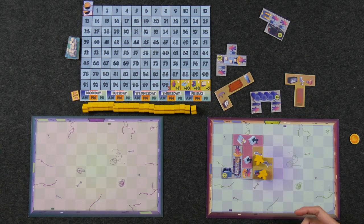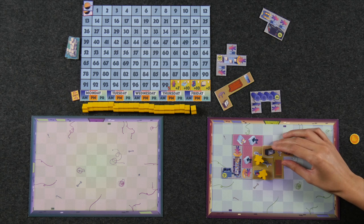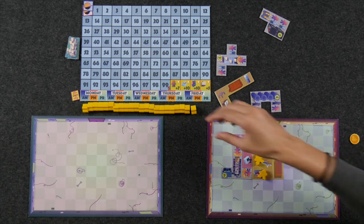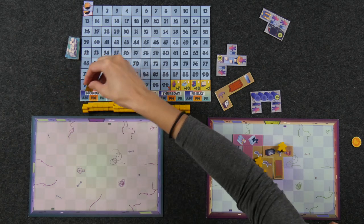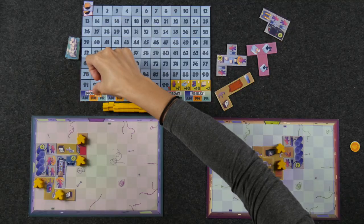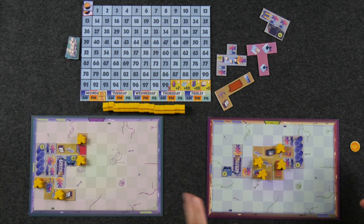The third type of action is to hire more workers. If I have an empty staff room or one with just one meeple, I can hire up to two workers per room this way — staff rooms have a maximum capacity of two. And if you ever feel like you can't do an action or don't want to, you can always forfeit it and pass. At the end of the AM shift, the shift marker moves to PM. We put all uncollected tiles back into the bag and put out a new set of eight. At this point, the first player marker also gets passed clockwise.